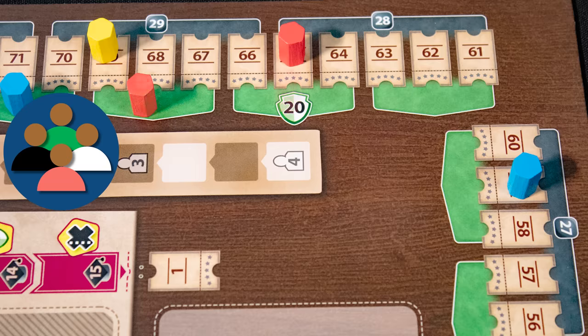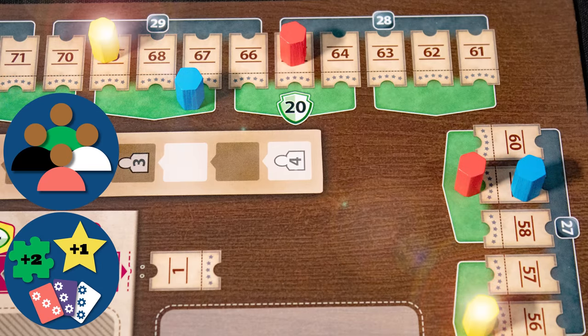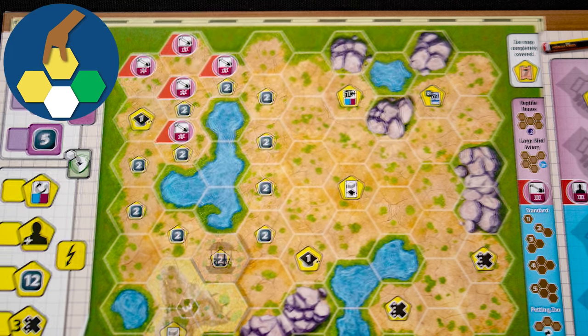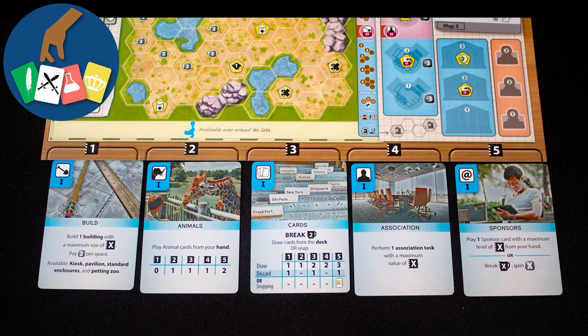The game ends once one player's pair of score markers meet. After the final scoring, the winner is the player whose green track marker is furthest ahead of their black track marker. Key mechanics include card management — every card in the game is unique — tile placement on your zoo board, and action selection revolving around five action cards.